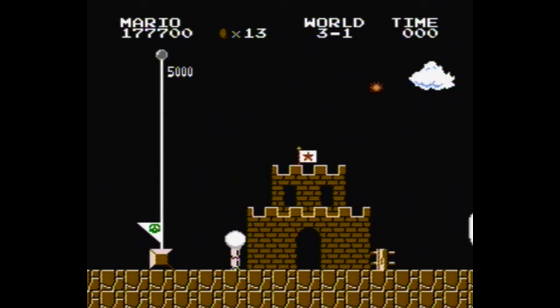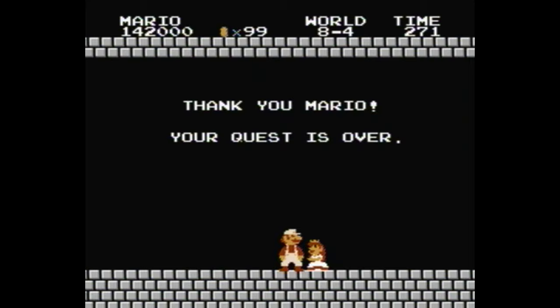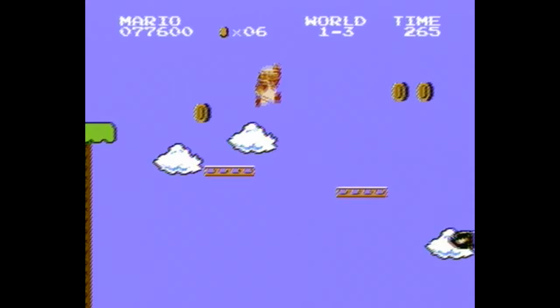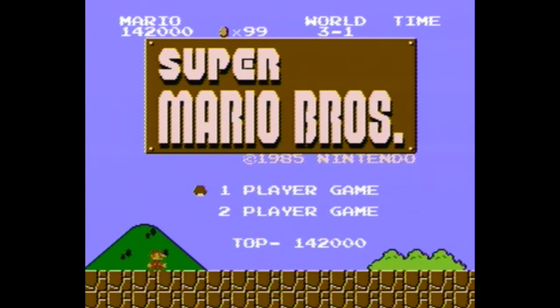After clearing the game, you will be presented with a second quest. In this quest, various things are more difficult than originally: Goombas have been replaced with Buzzy Beetles, various enemies move faster, moving platforms are smaller, and firebars and bullet bills have been added to levels that they were not in previously. You will also be able to select which world you wish to begin from by pressing B on the title screen.